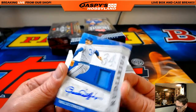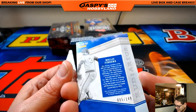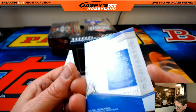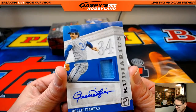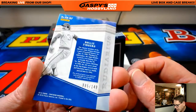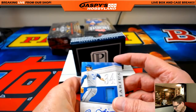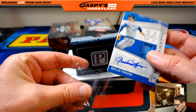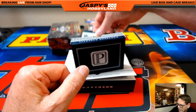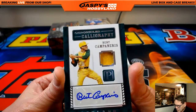Rollie Fingers — looks like Milwaukee Brewers. Let's turn it around and see — 85 of 149. It's Brewers colors, but we'll see who that goes to. I have to check the checklist. Joe's nemesis — he does not like Rollie. Rollie dissed Joe. Bert Campaneris — nice Campy, I don't see a lot of Campaneris cards. This is Oakland A's, this is John P. 69 out of 199. Big fans of Campy.